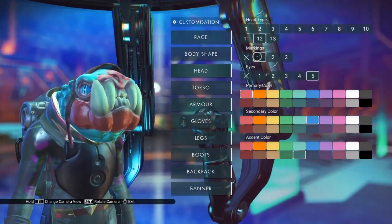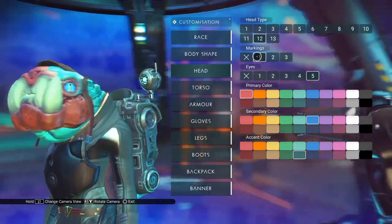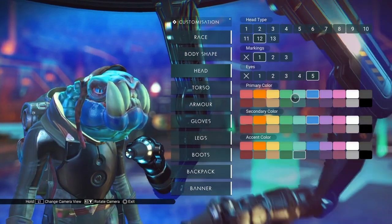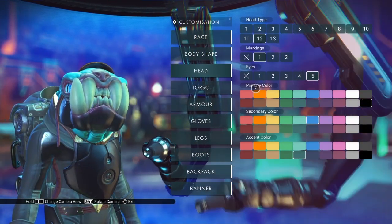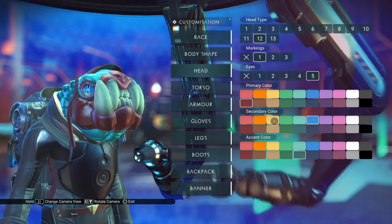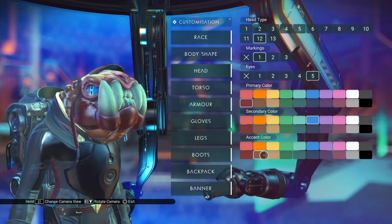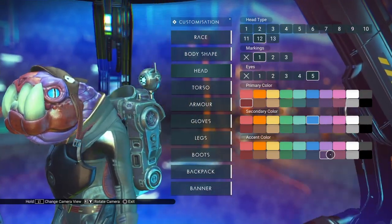Let's switch over to Marking 1. Here we have the color divided into the jaw and nose area and then the back area. The primary color sets the jaw — I kind of like it black, let's set it as a dark red. The secondary color is again the eye and it looks like it's only setting the eye. But the accent color here is setting the back of the head and the neck. I quite like that. It also includes the upper part of the eye ridge.